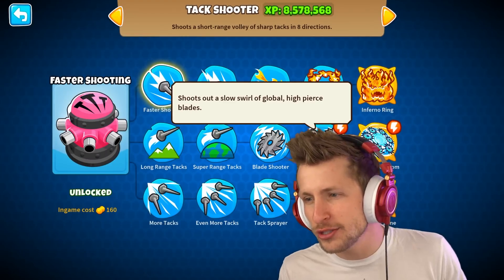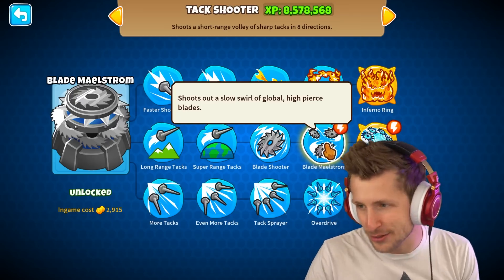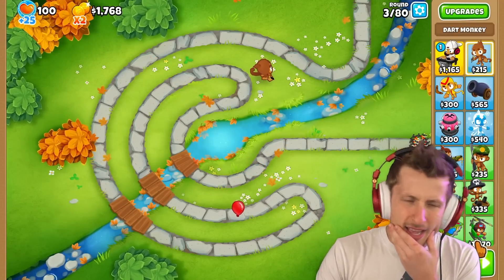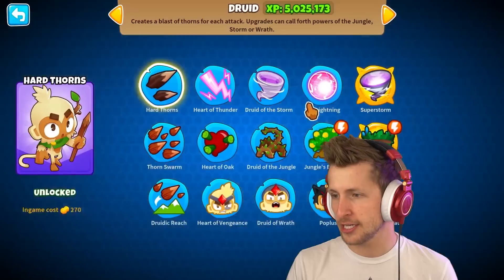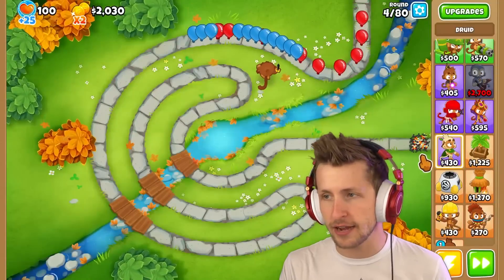The Tack Shooter shoots out a slow swirl of global higher pierce blades — so just constant blade maelstrom, that seems pretty broken. I think all the money-maker ones are gonna be really good too, like Druid just periodically generates cash. That's definitely just a good option to have.